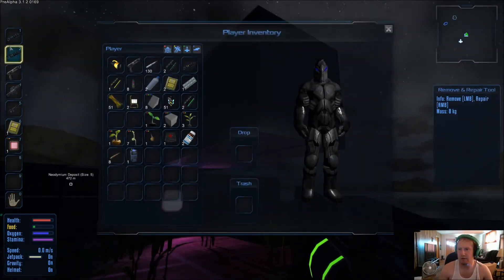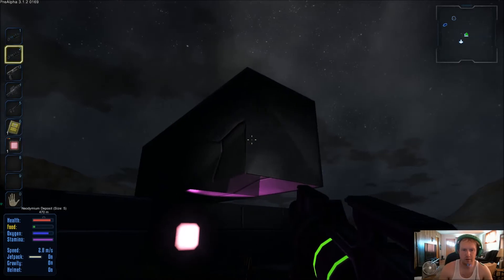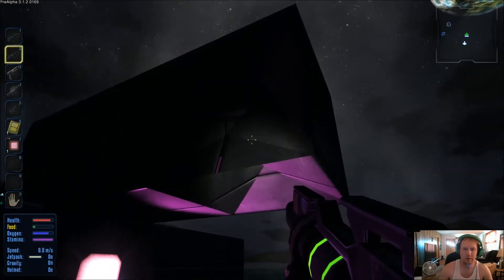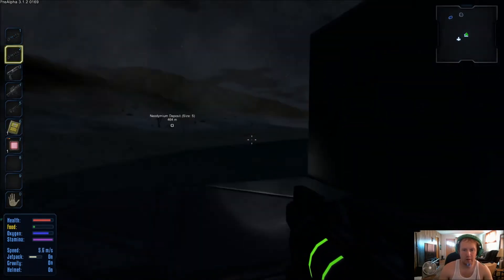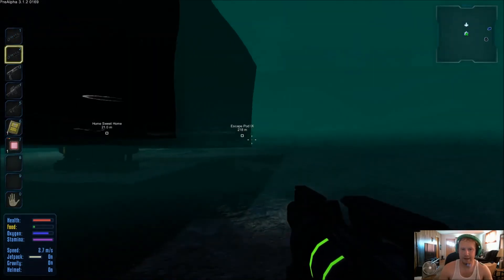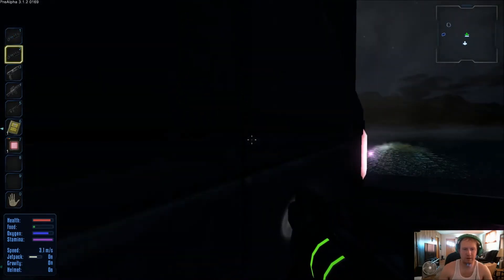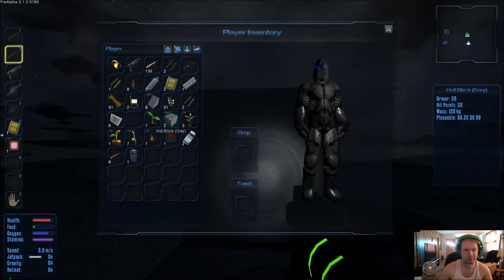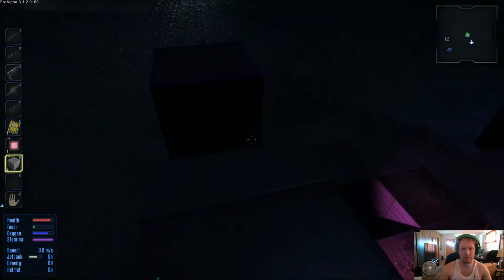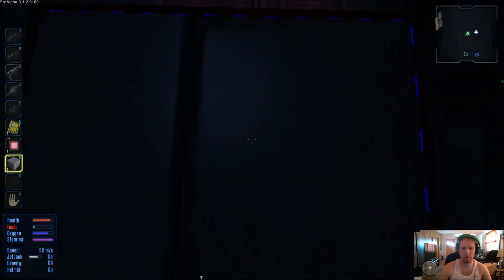Remove is left mouse, repair is right mouse. We're still able to jump up — that's a convenience. Let's test it out. It didn't give the block back to me — that's okay. Eight blocks — there we go.